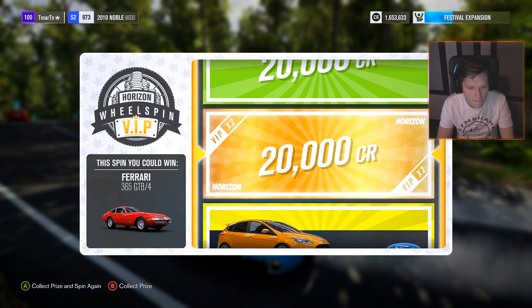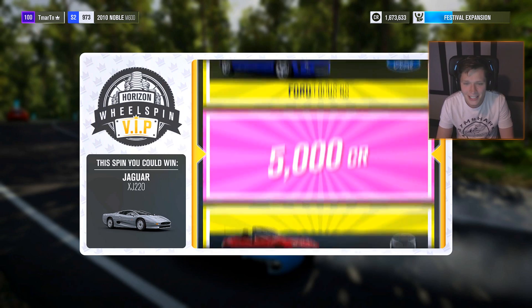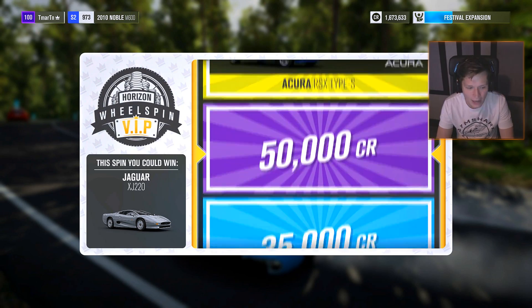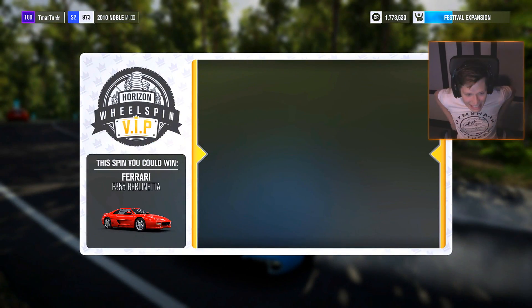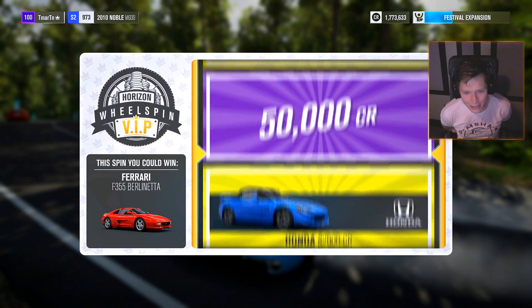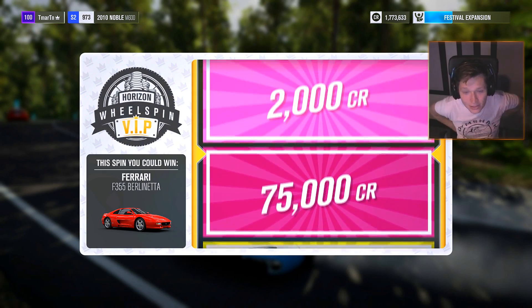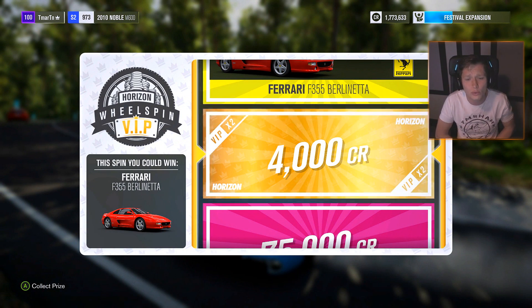A Jaguar XJ220 — those things are pretty sick, old-school spaceship. We're going to get 50,000 credits. Collect prize and spin again. An F355 Berlinetta — good old Ferrari. Are we going to be able to get that at least? No. We're going to skip the 75,000 credits and go straight to the 2,000 credits. Oh my gosh, that's awful dude.